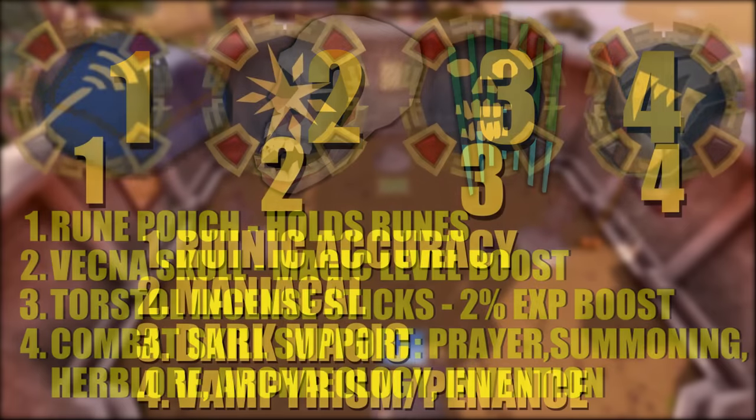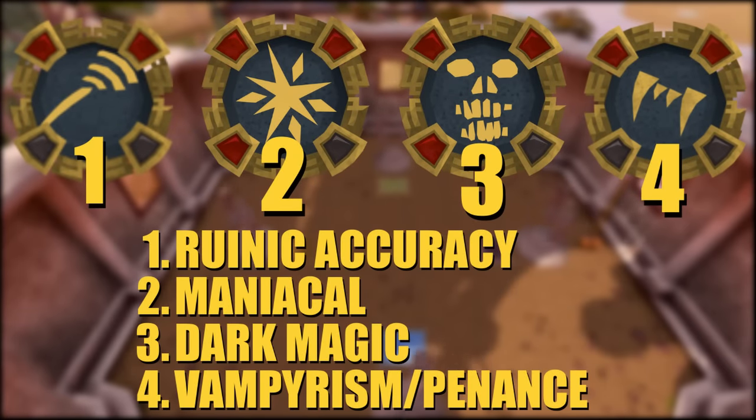A lot of auras can also be used in conjunction with magic to do more damage or make it better to train with. The Runic Accuracy aura increases your magic accuracy. The Maniacal Aura is amazing for DPS but mostly used for bossing since you take more damage, so it's not one you'll use a lot for training. The Dark Magic Aura is nice for damage over time, and Vampirism and Penance Aura can be used while training to either heal more or maintain prayer.